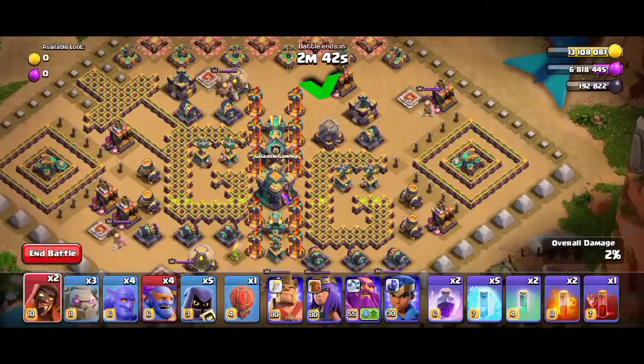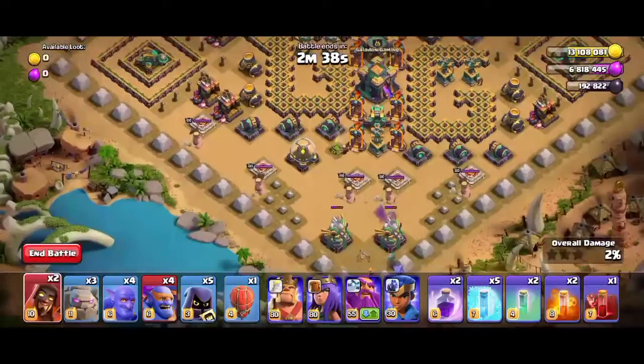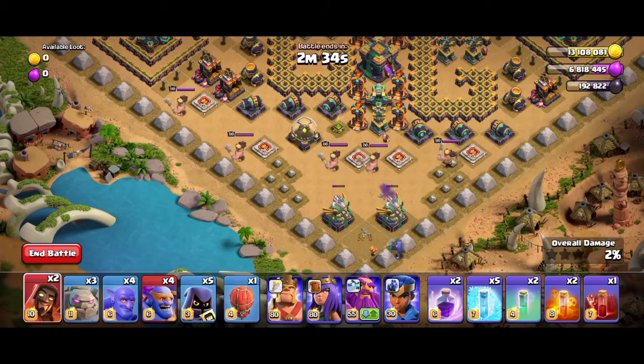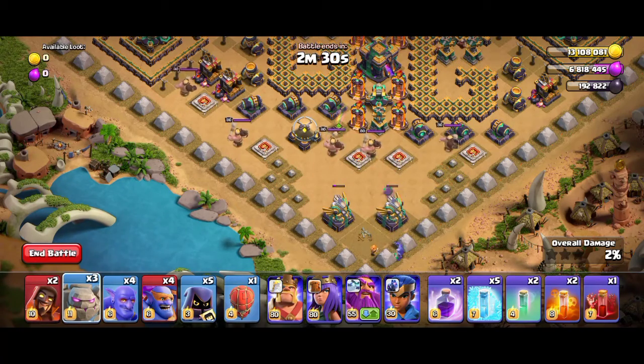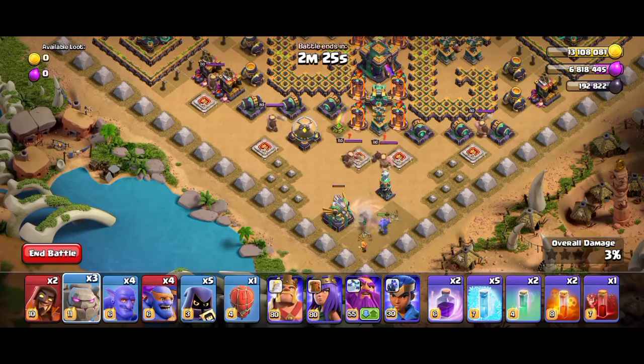Place one golem on the right side and the super bowler on the right side, and go around the base like this — we'll be ending the attack at the scatter shot. Now the bowler and super wizards are clearing the eagle artillery. After clearing the artillery, we will start the funneling attack.